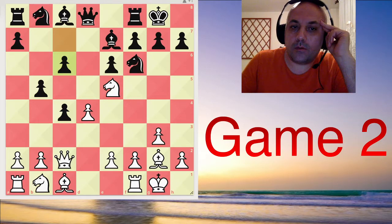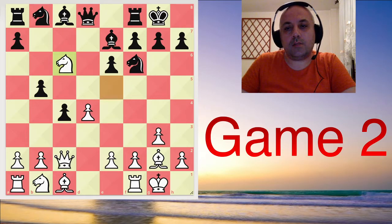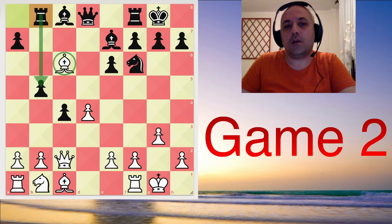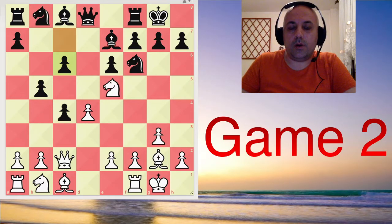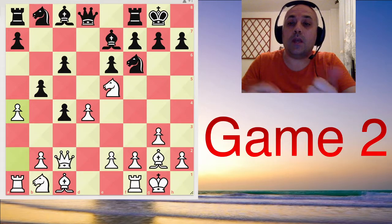At first it might look like black is just blundering a pawn, but actually no — he's a pawn up and ready to give one back. Because if white takes, then after knight takes, bishop takes, rook b8, black has solved his problems with the weakness on c6 and with his queenside development. This rook is protecting the b5 pawn, he has better development and some space on the queenside. White has a central advantage, but it seems like a balanced position.